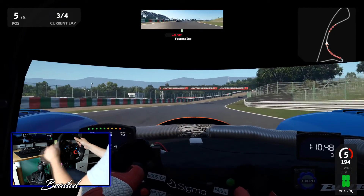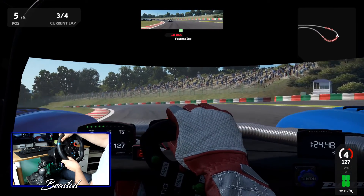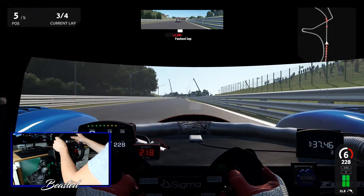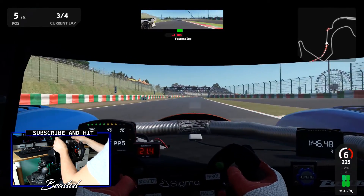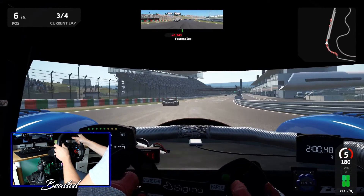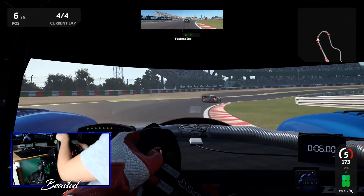About halfway through lap three, I'm in fifth position. The guys behind me are definitely chasing me down hard — I'm always a little bit slower than the AI through Spoon. I've got my own weird line here that doesn't really work. I've just had to lift slightly and here they come — he's going to come straight past me. I'll let him through, so sixth position heading into lap four.